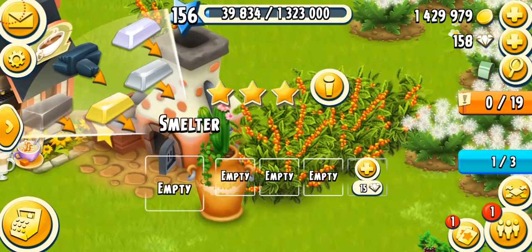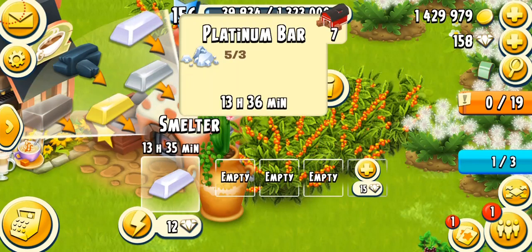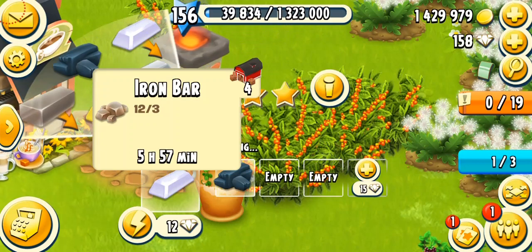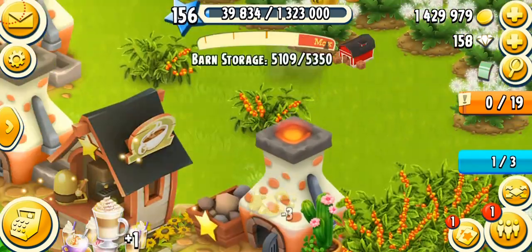The third product is the platinum bar, also unlocking at level 25 — the rarest bar. It takes 16 hours, or 13 hours 36 minutes on a fully mastered machine. Refined coal unlocks at level 33 and takes 6 hours, or 5 hours 6 minutes on a fully mastered machine, requiring 3 coal. The iron bar unlocks at level 34 and takes 7 hours, or 5 hours 57 minutes.